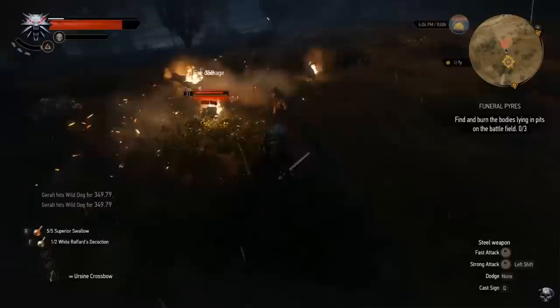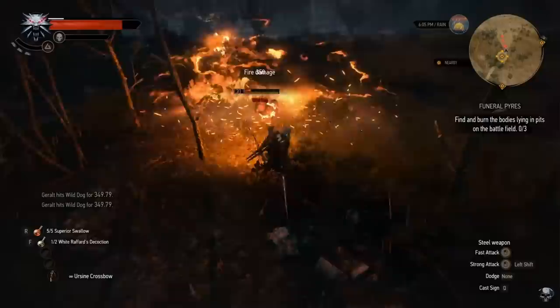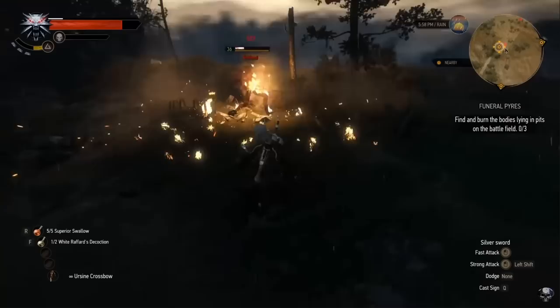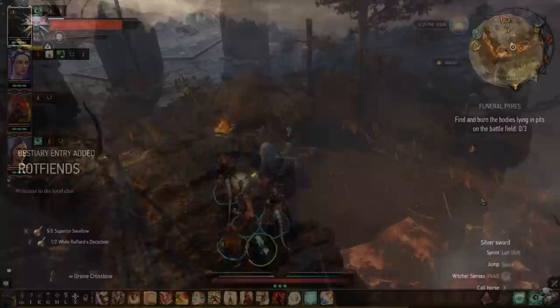Nonetheless there are bosses and things that are immune to the stun, so you're usually going to want to add some sword skills to actually deal with those fights. But the vast majority of the game can literally just be walked through with this method, and it's a lot of fun. Now the next two spots are actually from the Divinity Original Sin series — you can sort of use them in both, but one of them is easier in each game.